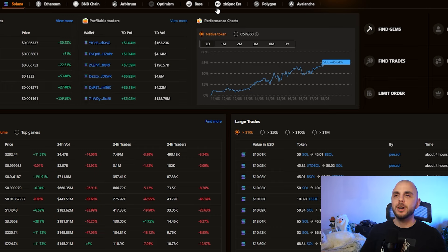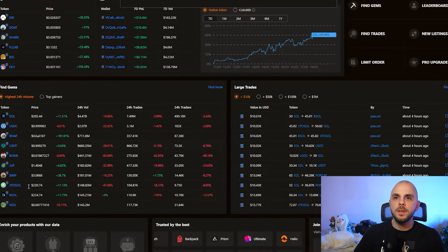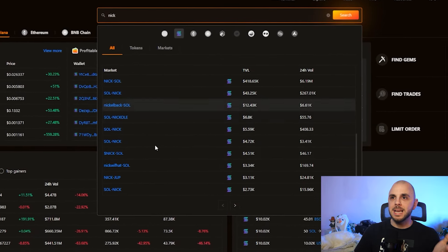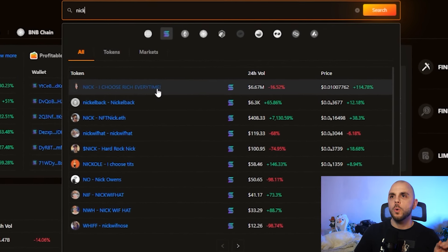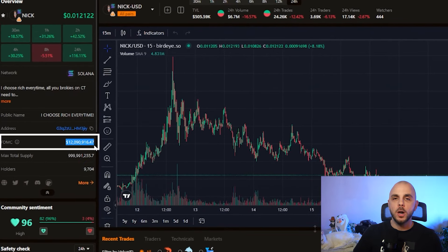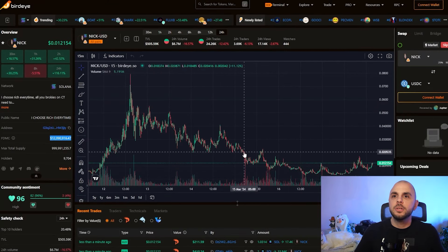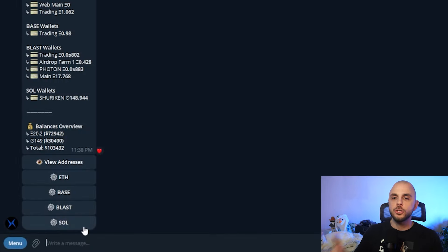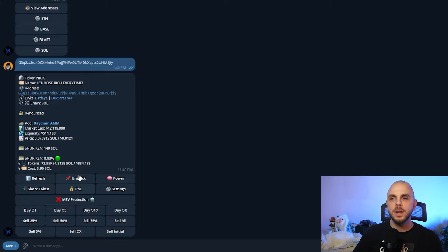Next, assuming you have put money into the wallet, let's start trading. To start trading we're going to need a contract address. You get this from either the official Twitter — be careful, there's a ton of scams in the comments — or you go on a tool like Dextools or Birdseye where you can search all the trending tokens. Be careful, there's a ton of honeypots and fake tokens. You always want to make sure you are clicking the official one by double-checking with the official Twitter. We're going to head back into Shuriken, paste the contract address, and the options to trade this token pop up.